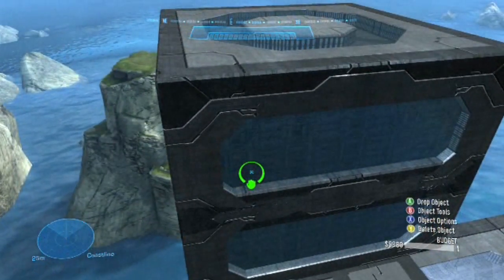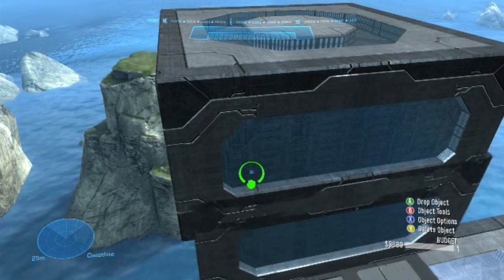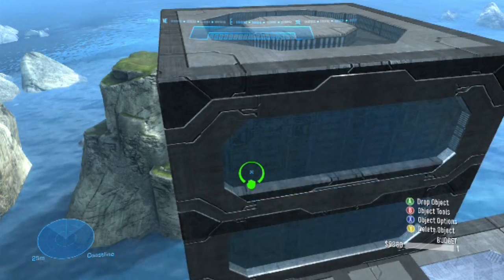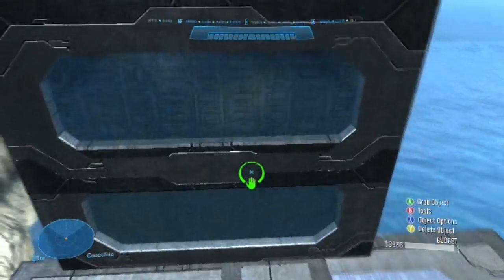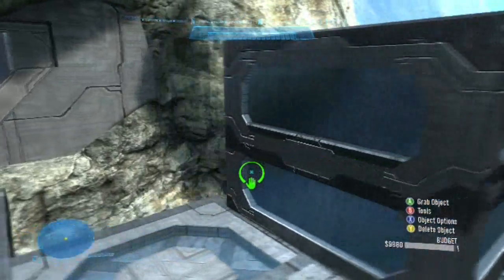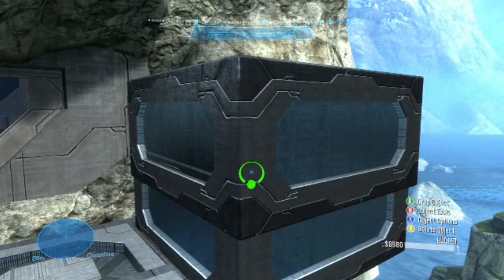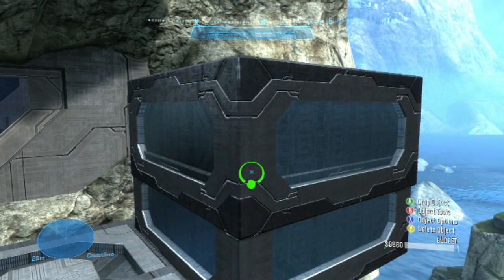What causes this is two objects occupying the same space, and the game is trying to render both textures at the same time. There are many fixes, but they all basically do the same thing: have one object slightly off to prevent the overlap. The easiest way I have found to correct this is using the built-in coordinate system for the game.